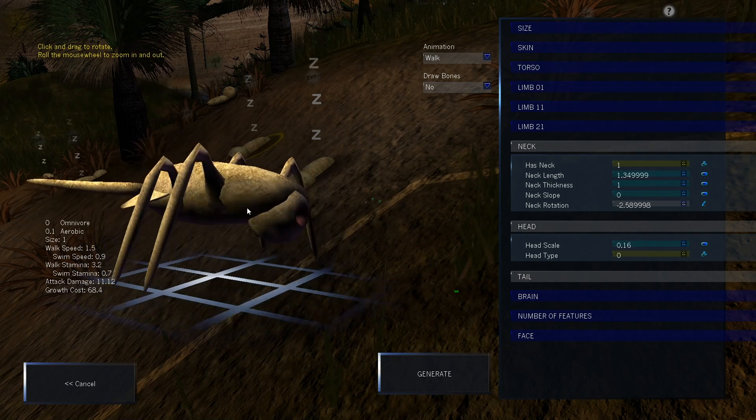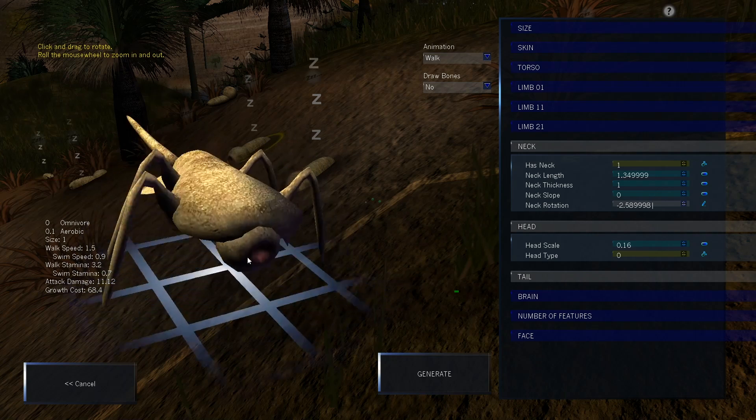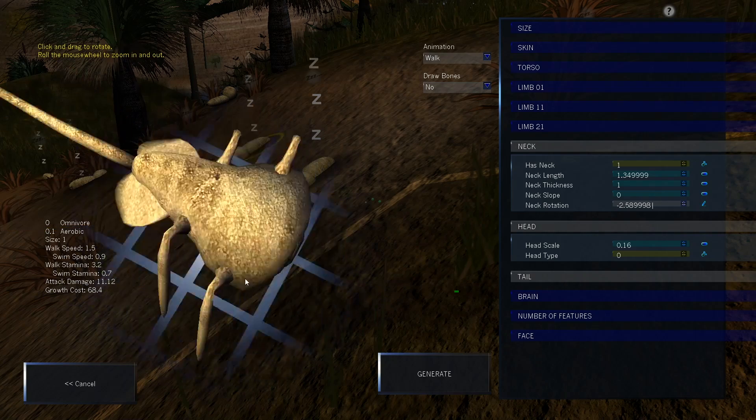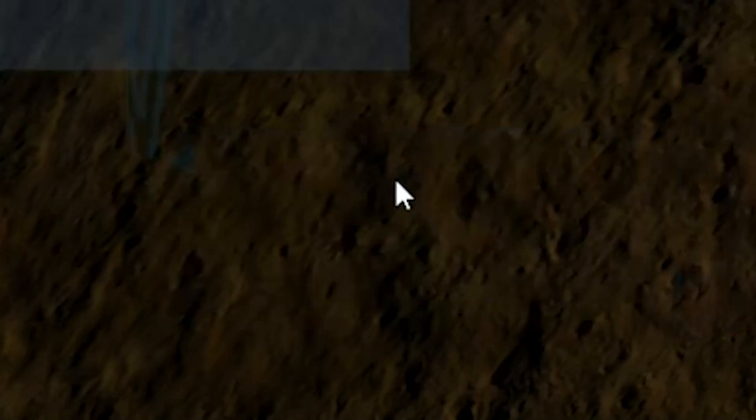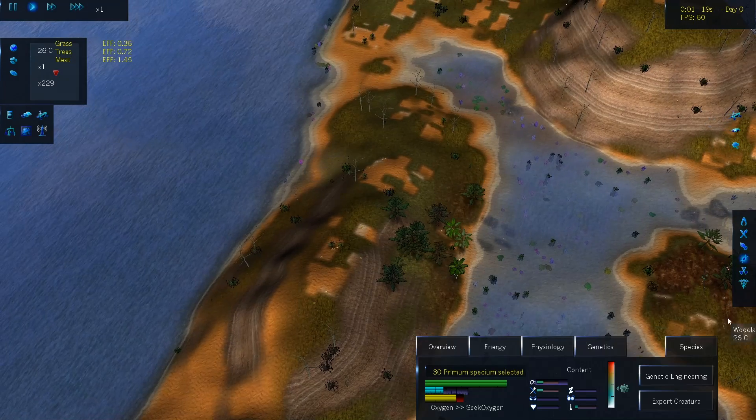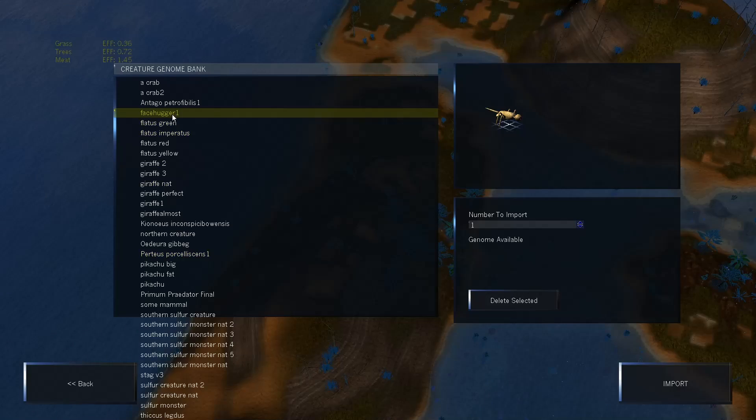The face hugger doesn't really have a head, so I found a workaround - I created a neck and rotated it all the way inwards. This looks more like a face hugger. Let's generate this. Now it's time to splice all of these creatures with the face hugger DNA.